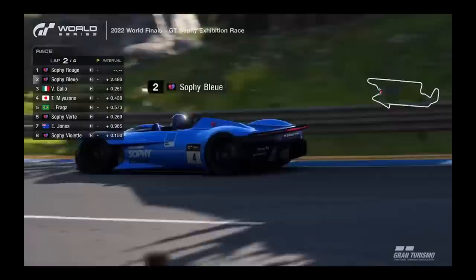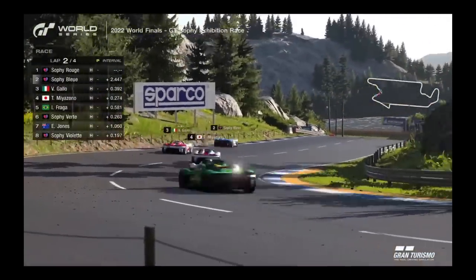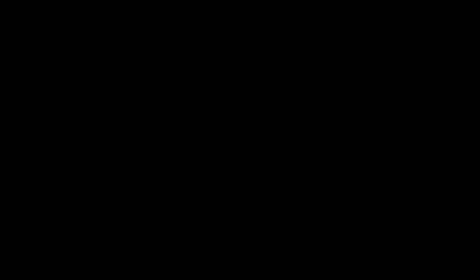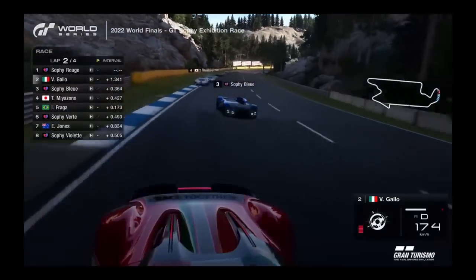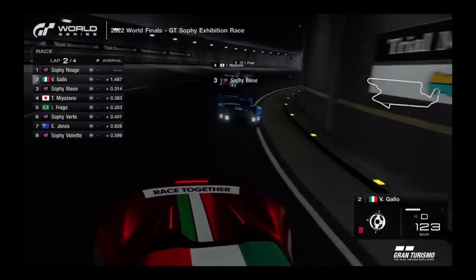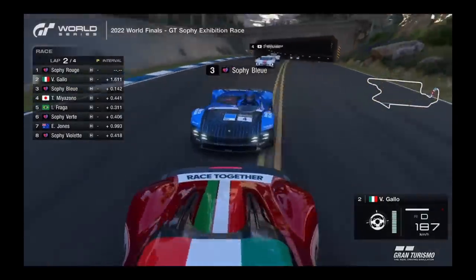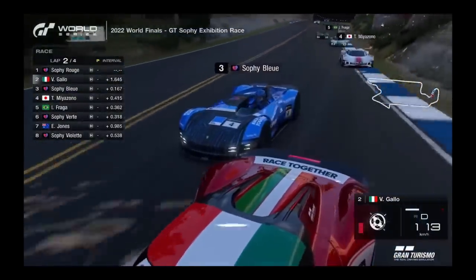I mean, who's going to care about Max Verstappen when they see a computer four-wheel drifting around the outside of him at 180 miles an hour? Just saying. But all jokes aside, this is GT Sophie. Developed in collaboration by Sony AI and Polyphony Digital for Gran Turismo 7, it promises to be the ultimate virtual opponent, the likes of which have never been seen before.